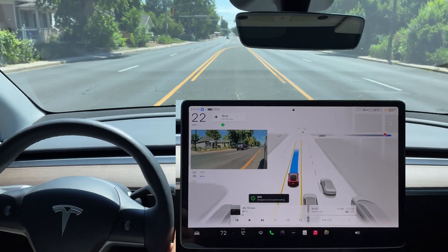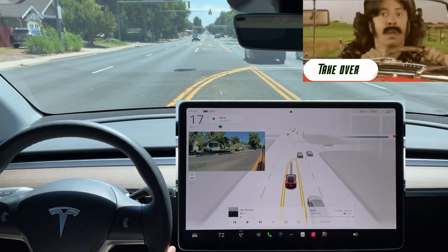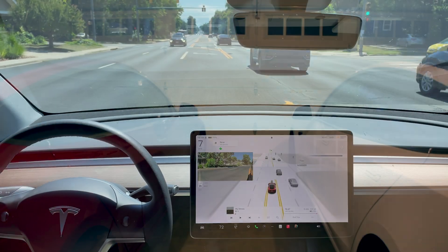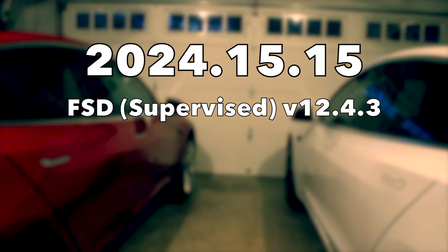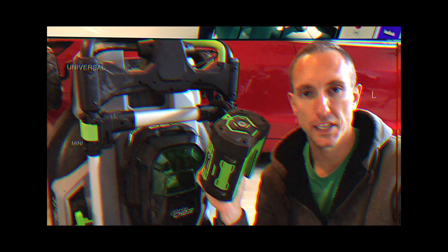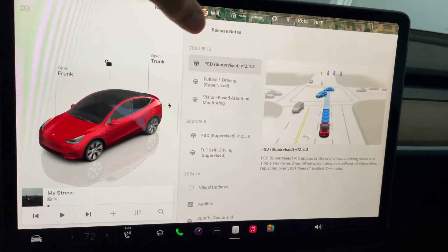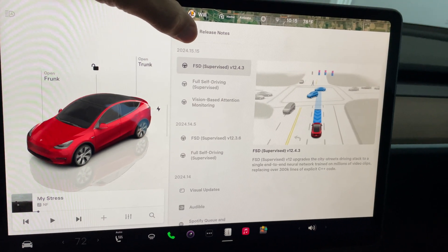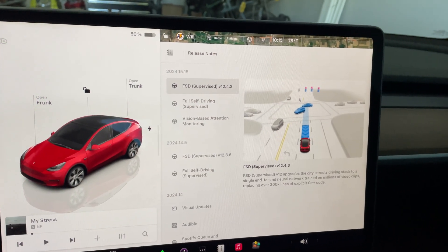We finally got another software update — this is 2024.15.15 — and this is finally the FSD version 12.4.3, vision-based attention. I'm interested to see what it does. I'm always thankful, don't take anything for granted, stay humble.